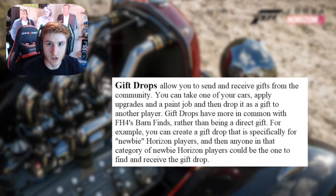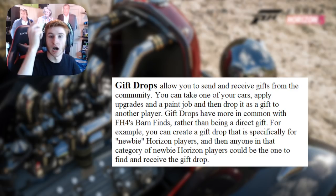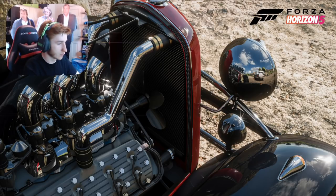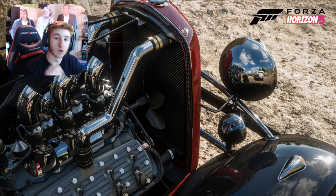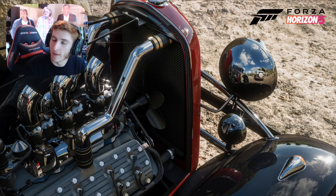Gift Drops is a very interesting feature. It allows you to send and receive from the community. You can take one of your cars, apply upgrades and a paint job, and then drop it off as a gift to another player. Gift Drops have more in common with Forza Horizon 4 barn finds rather than just directly giving a car to someone. For example, you create a gift drop — you could create a car and mark that gift drop for a newbie, so anyone in that category could come across and find your gift drop. There will be more information on how this works specifically in the future.